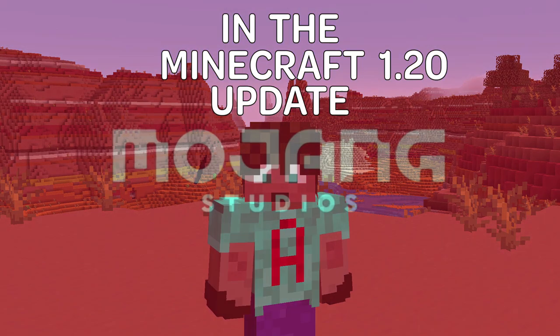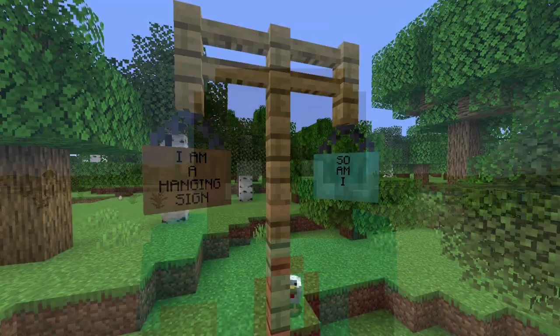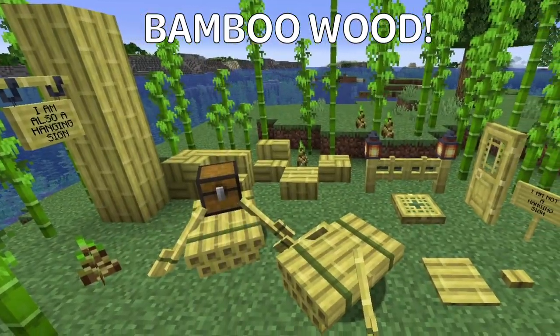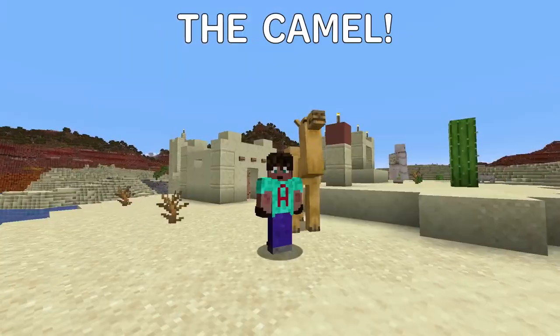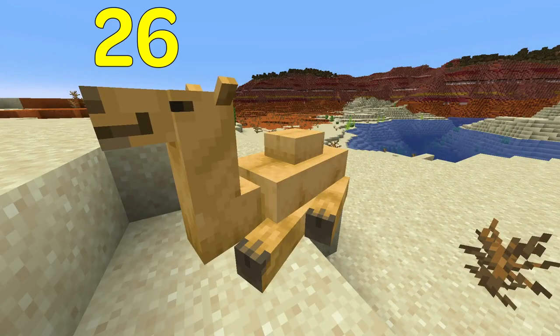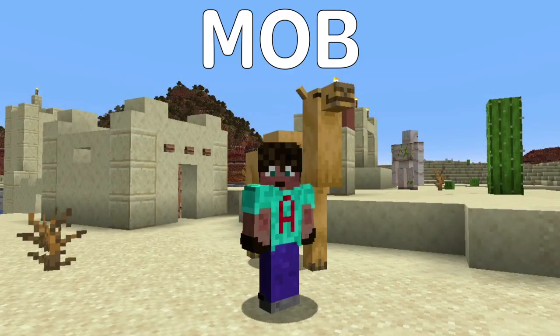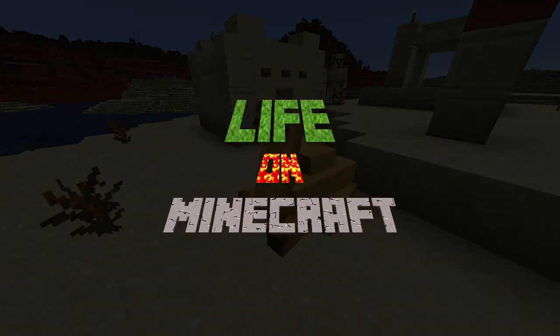In the Minecraft 1.20 update, Mojang is introducing a load of new stuff, including the hanging sign, the sniffer, bamboo wood and all its variants, and the ship of the Minecraft desert, the camel. Here are 26 things that might just make the camel the most OP mob in Minecraft, maybe too OP. This is Life on Minecraft.